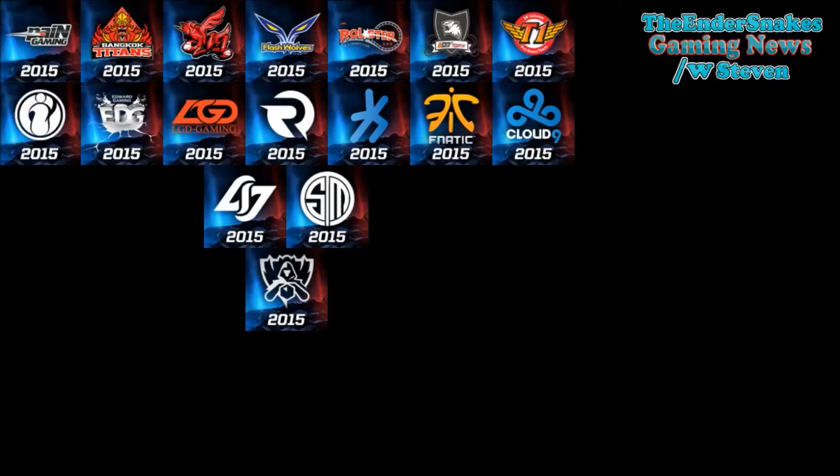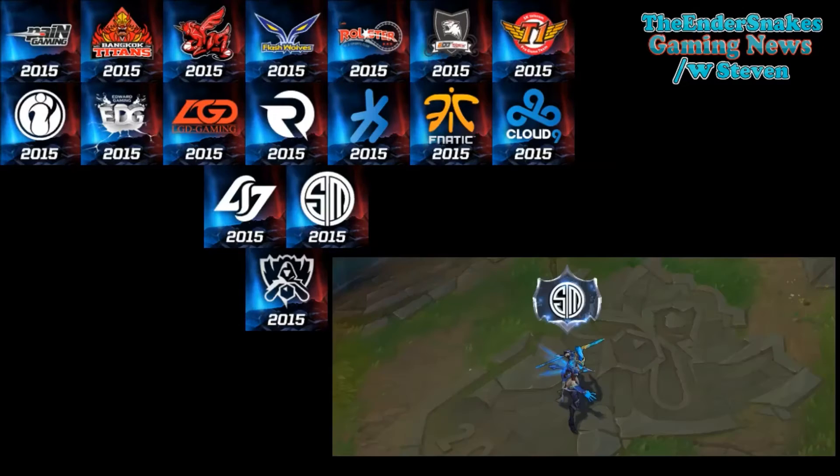There'll also be something extra that these icons give you. Within the game, instead of the Champion Mastery thing popping up above your head, it will actually now be your team's icon — the team's logo. Which is quite nice. Personally, I don't really care because I don't buy these — I see them as a bit of a waste of money — but they're there if you want them.